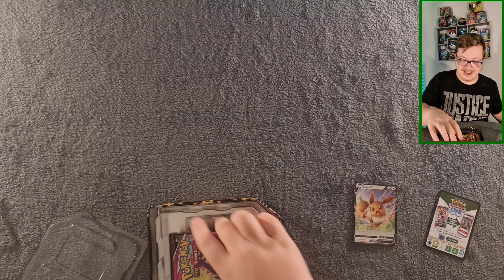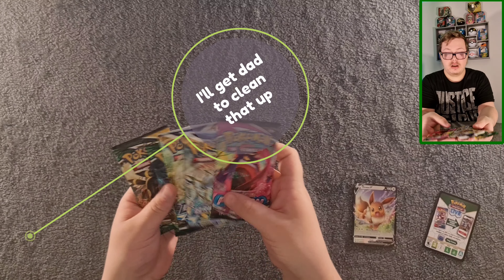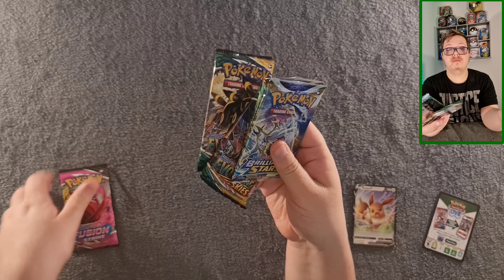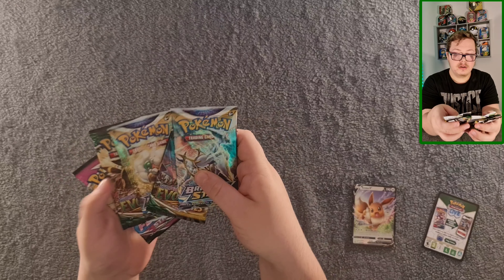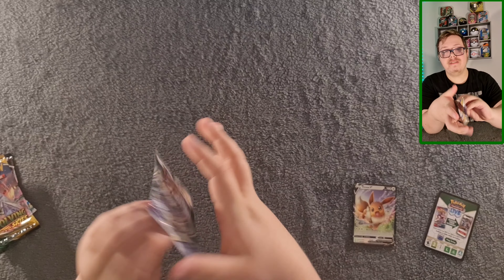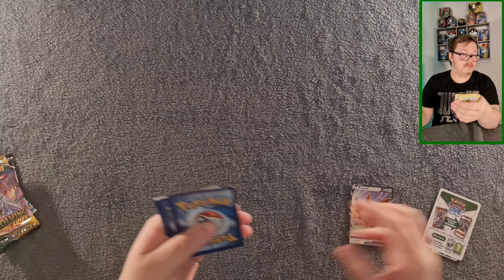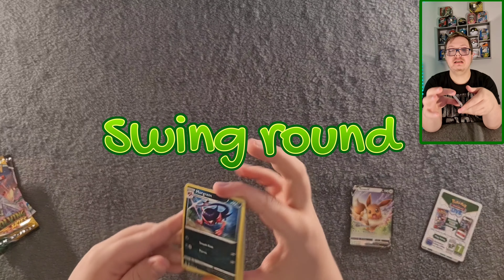Inside I've got one Fusion Strike, two Brilliant Stars, and two Evolving Skies. I'm going to do it Brilliant Stars, Evolving Skies, Brilliant Stars, Evolving Skies, and then end on the Fusion Strike. Let's get into the first pack — hopefully I'll get something good, might not, but might get something that comes with this set. The energy and swing round.